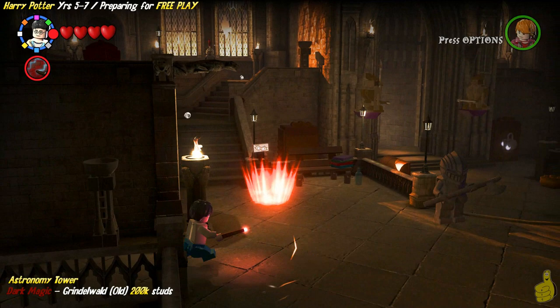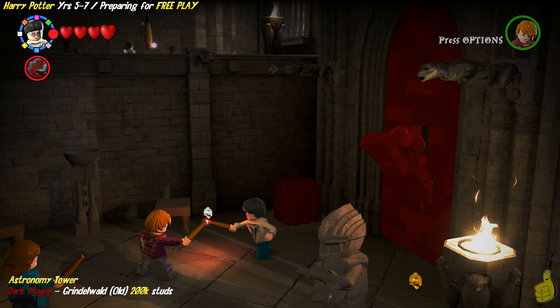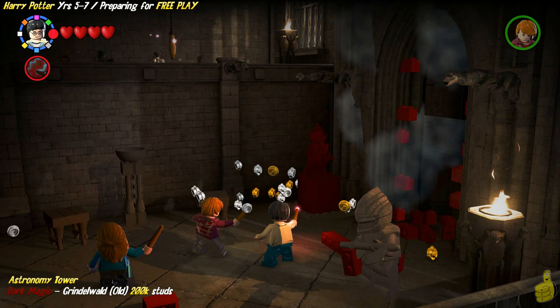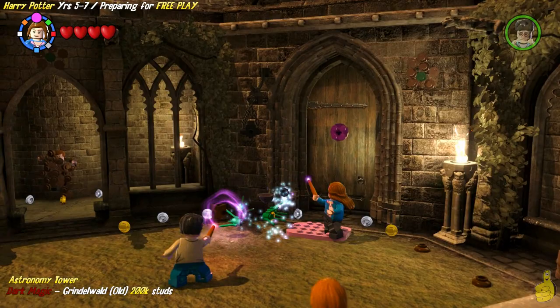We are actually only grabbing the items we need from these areas right now. We're heading to the Astronomy Tower and there are going to be some more items, but we're going to leave those and return at a later time. On the far right side of what I believe is the entrance hall, we're going to head over to the right and use Defendo on this wall that's got red on it. And once we get inside — look at this — we're in a whole new courtyard.